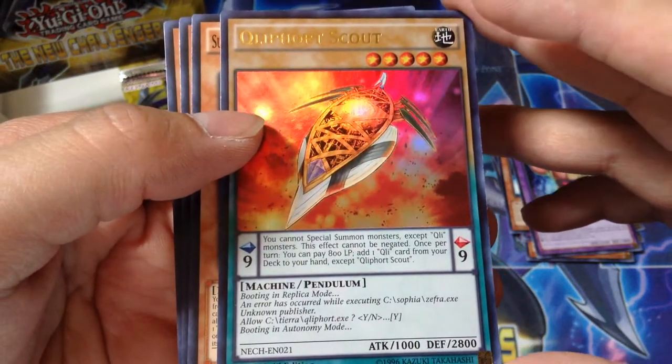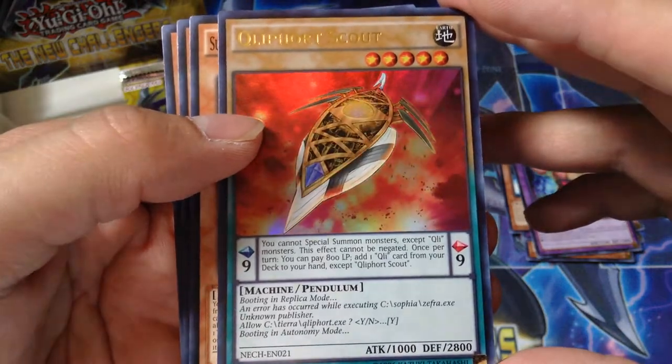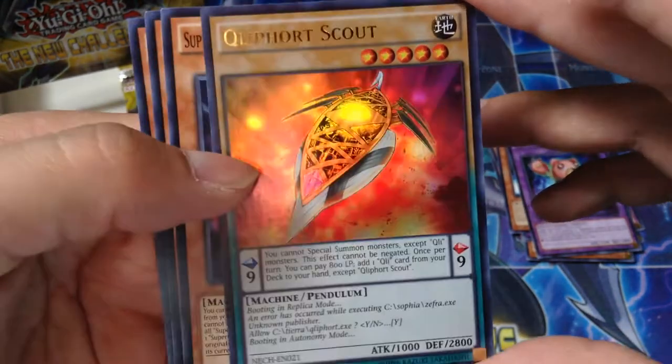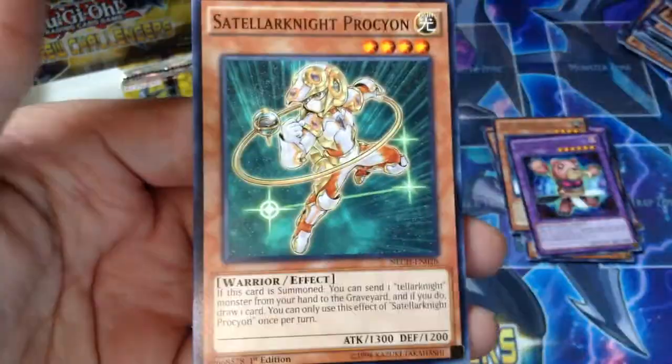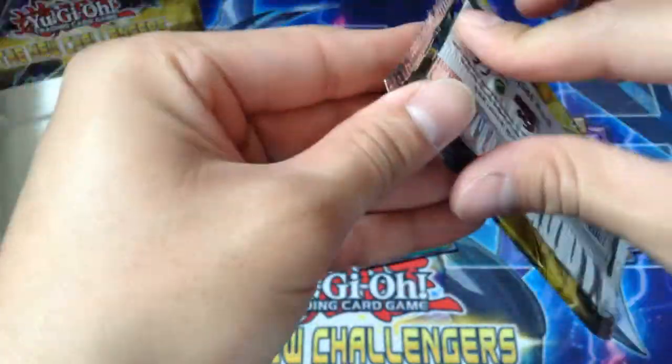Booting in replica mode. An error has occurred while executing — Unknown Publisher. That's what they call, like, a computer. Very awesome box. Can I pull two secret rares? Or maybe even a ghost rare? It'll be pretty insane if I could.